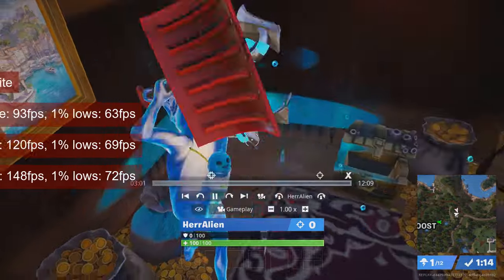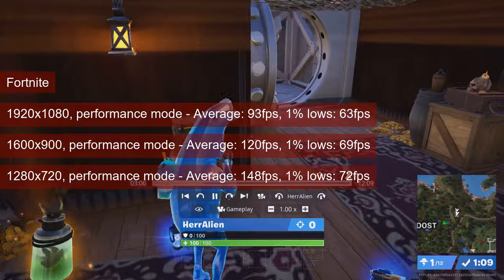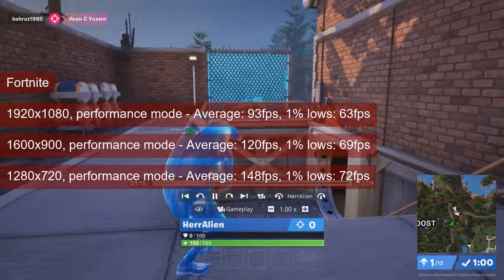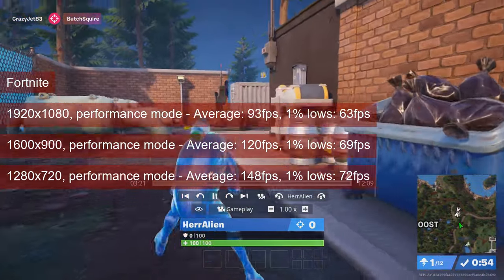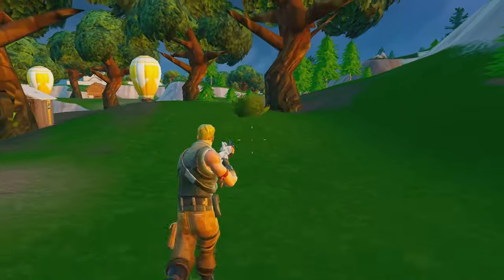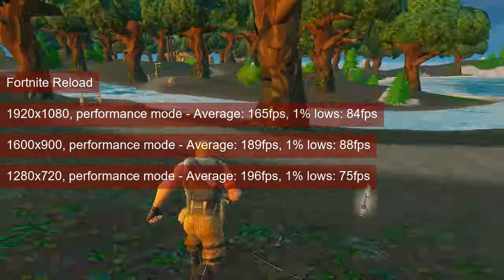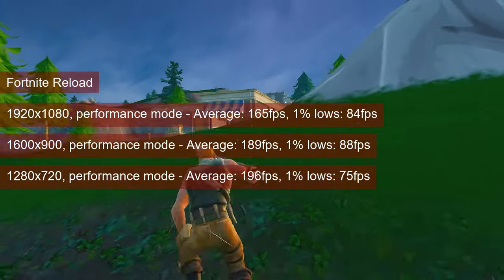Fortnite shows the same behavior for the 1% lows as with the previously reviewed card — they stay stuck somewhere between 60 and 75fps at all three tested resolutions. I ran the game in performance mode with the rendering distance set to far, and while the average fps did increase from 93fps at 1080 to 148 at 720, the 1% lows did not — at least not by the same percentages. In Fortnite Reload, averages increased from 165fps at 1080 to 196fps at 720 resolution, while the 1% lows stayed in a fairly narrow interval between 75 and 88fps.